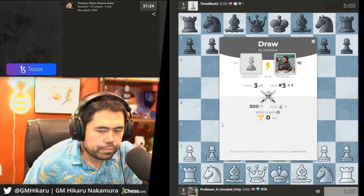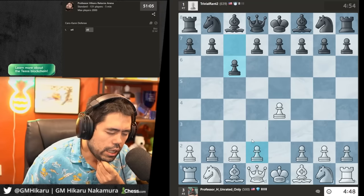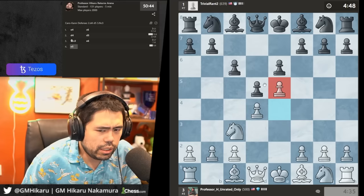Let's keep going. Next game, let's play e4. At the lower levels there are many ways to play against the Caro-Kann. The simplest way — I remember when I was around 2000 Elo around 1998 playing a weekend tournament in Somerset, New Jersey. My stepfather showed me the quick line: knight c3, knight g3, h4, h5, and it's generally very easy to play.